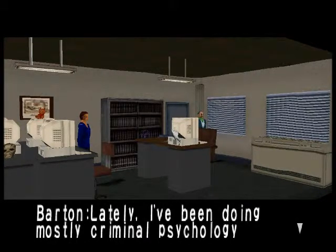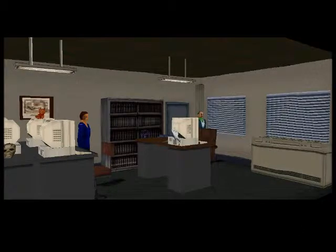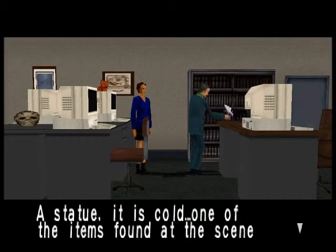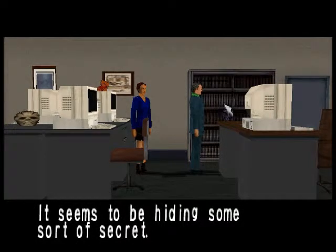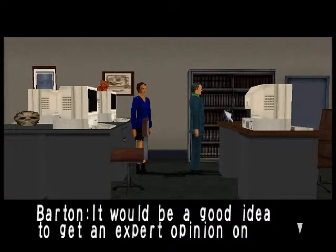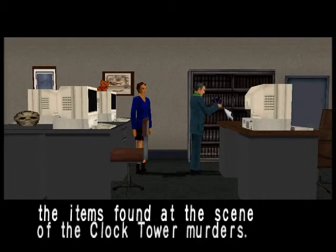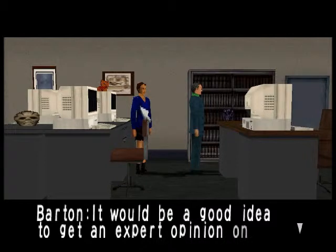My laboratory — lately I've been doing mostly criminal psychology research. The staff is still here, I guess it's quite late then. This place is a pain because if you don't search everything you can't leave. A statue — it is called one of the items found at the scene of the clock tower murders. It seems to be hiding some sort of secret. It would be a good idea to get an expert opinion on this. I have got to double check everything twice, it is a bit of a pain.